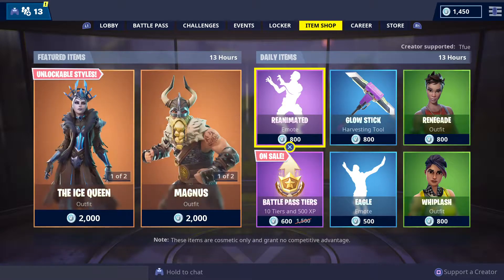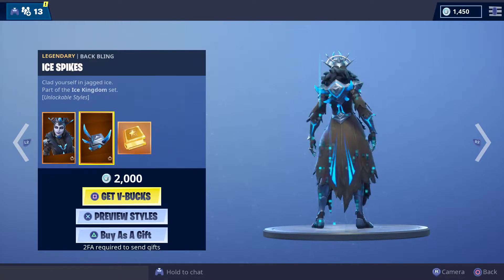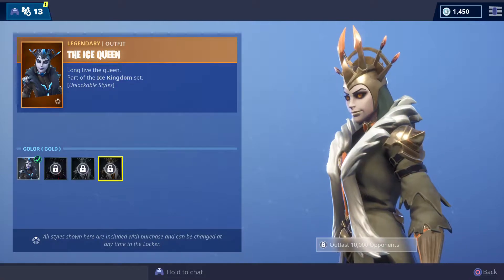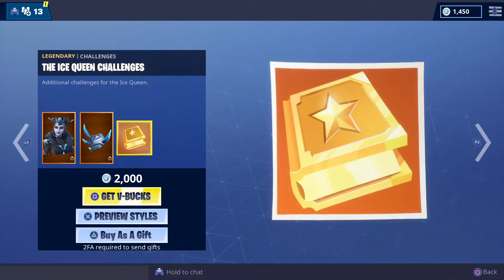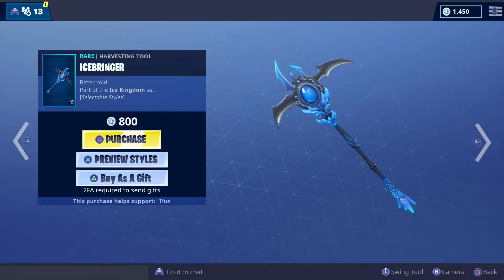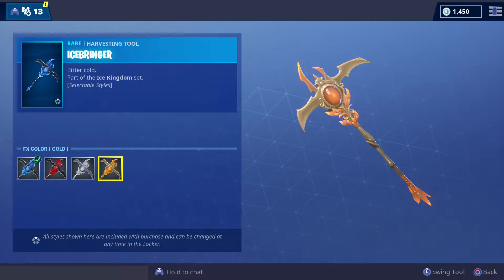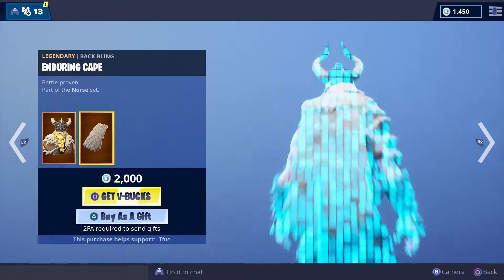Hi guys, I'm back bringing you another item store video. Today we've got the Ice Queen and Ice Bikes with the customizable style, you know, all the different colors. And then we've got Ice Queen in Gold with all the customize styles — the red with the white and the gold.